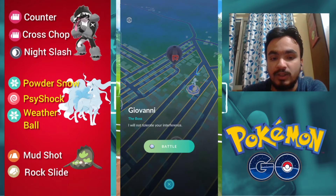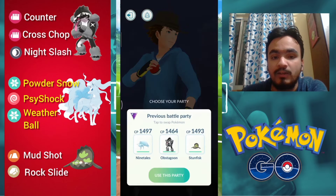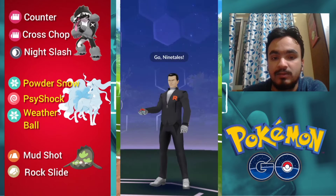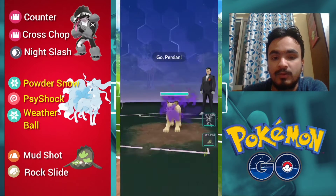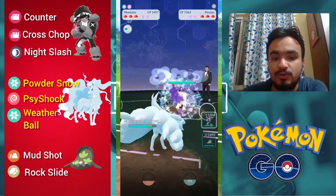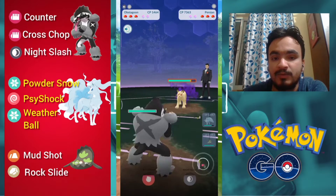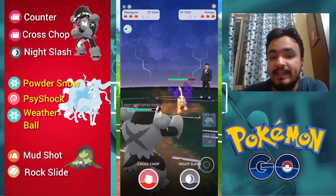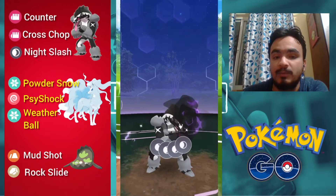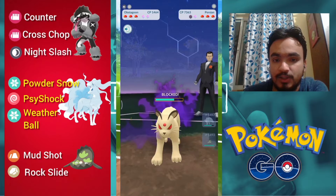So we have a Giovanni encounter here and we are going with this team: Ninetales, Zigzagoon, and Stonjourner. After two fast moves we will shift to Zigzagoon — it will counter down the shields. A little bit of stored energy on Alolan Ninetales will help us in future encounters. Let's burn the first shield with Night Slash.